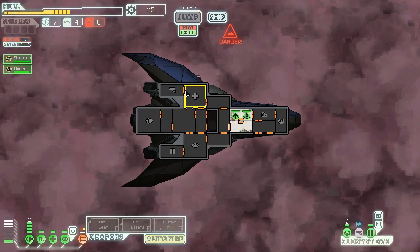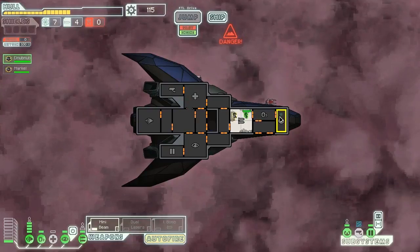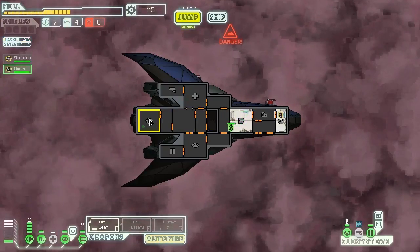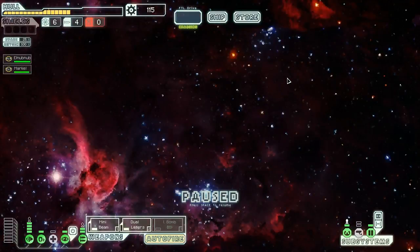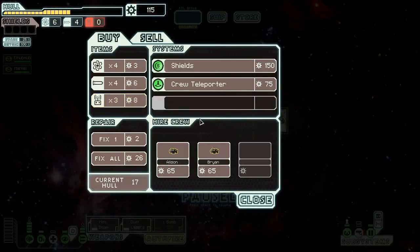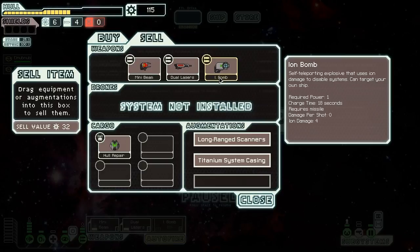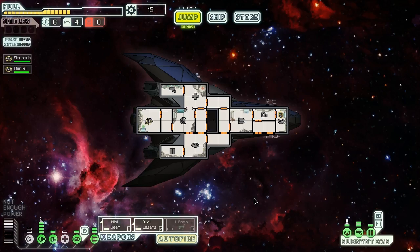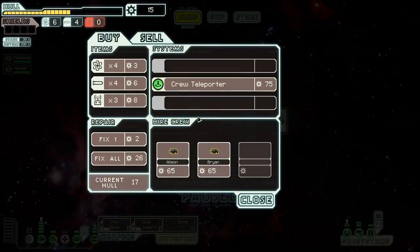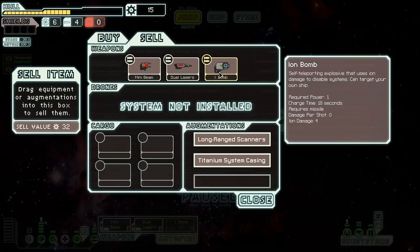Elnubnub, get back in there and into the engines. Please tell me there's a store — there is a store! Please have shields. Have shields. Just have shields, that's all I need. Yes! They are 150?! You're making jokes with me! Okay, we can sell the hull repair drone though. Can we sell that? We wouldn't have quite enough. So we're going to sell the hull repair drone.